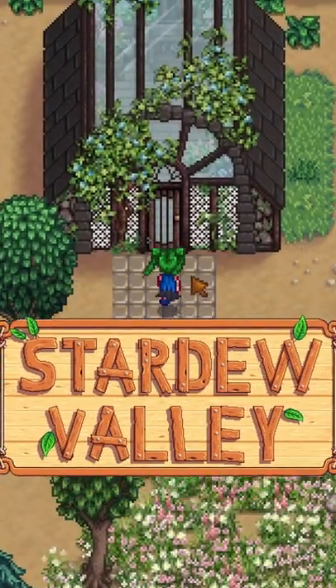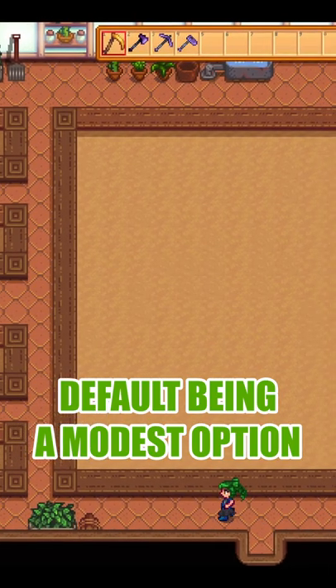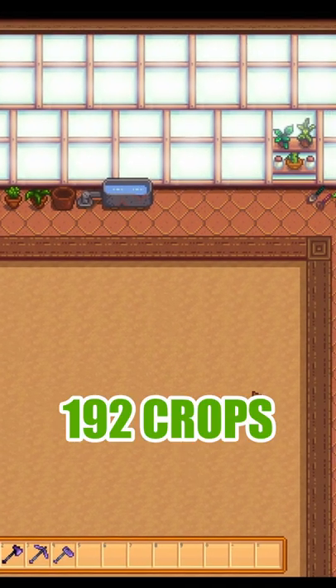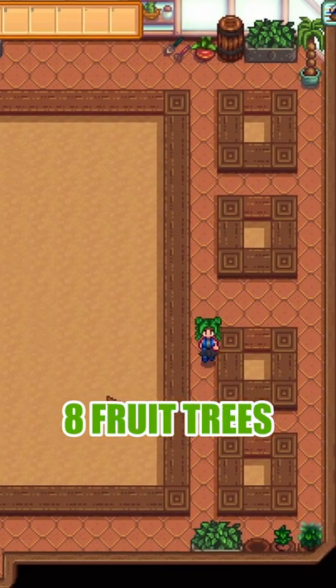Nelly's Ideal Greenhouse comes in a variety of options, with the default being a modest option which can fit four iridium sprinklers with upgraded pressure nozzles for a total of 192 farmable tiles and eight dedicated spaces for trees.